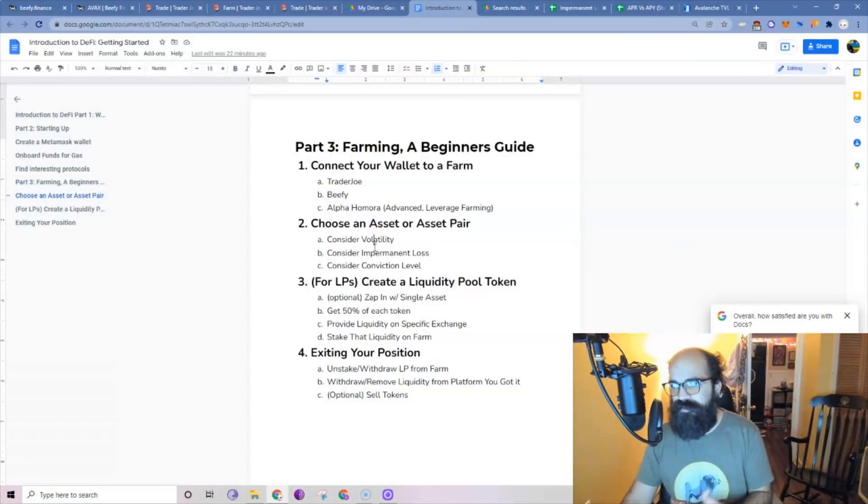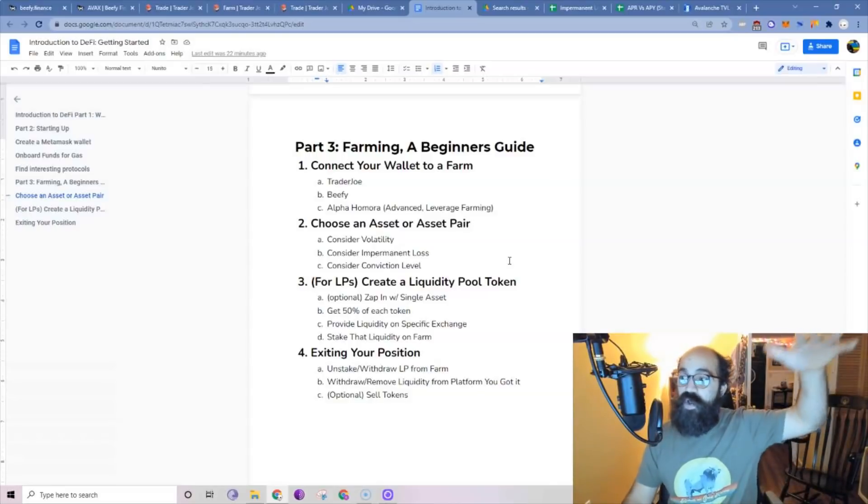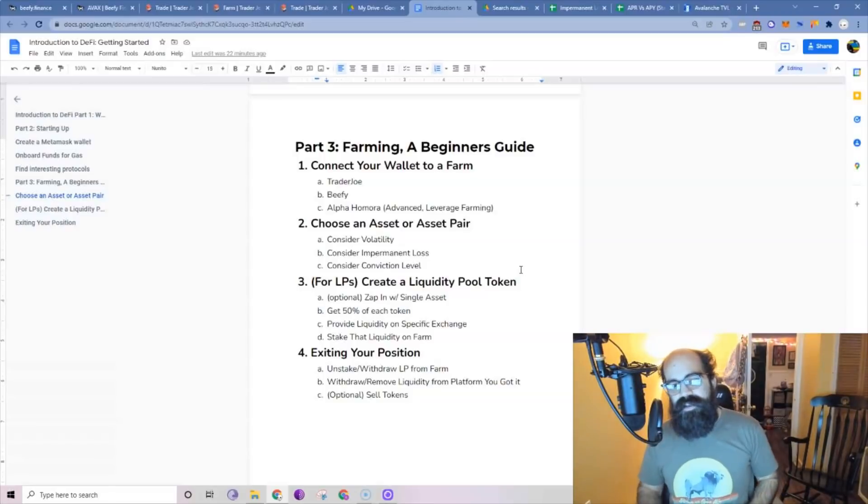We need to talk about risks. Consider volatility — if you're getting APR or APY on a particular asset, there's a chance that asset goes down in value as you're earning yield. If an asset goes down by 50% while you're getting a 25% APY, you're still losing money. Make sure the assets you're using are ones you don't mind holding, which is why a lot of people do stable coin yield farming using stables like MIM, DAI, USDT, or USDC. Stable coin yields can be way lower because everyone is doing it. Blue chip yields on Bitcoin or Ethereum range from about 8% to 60%. Consider the volatility of the asset, impermanent loss, and your conviction level — how long do you want to be holding that asset.